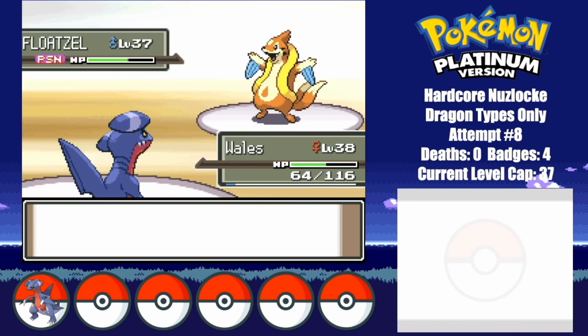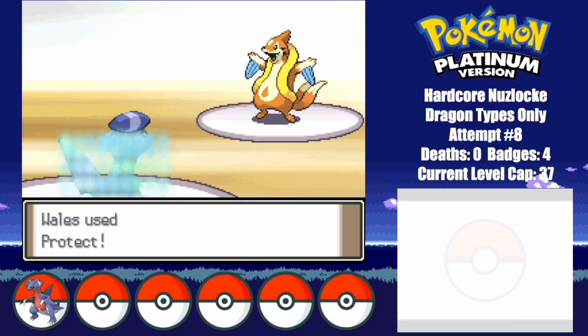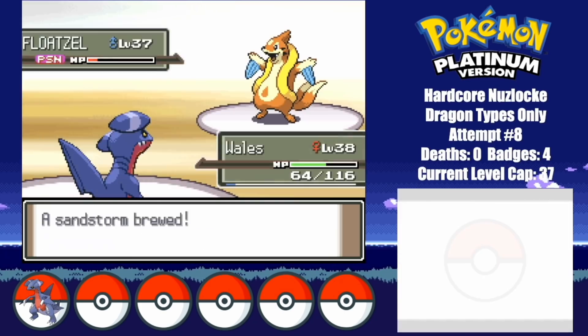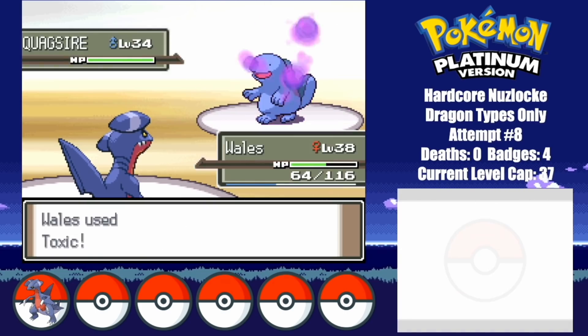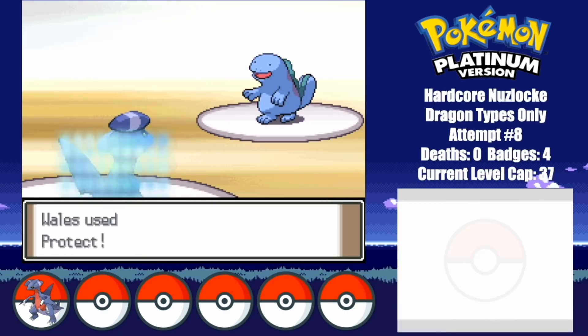I set up another Sandstorm to keep evasion boosted to the max, and after rinsing and repeating Protect and Sandstorm for about an hour — or two minutes — Floatzel finally goes down to Toxic damage. I once again set up with Toxic against Quagsire, and start the stalling with Protect and Sandstorm.